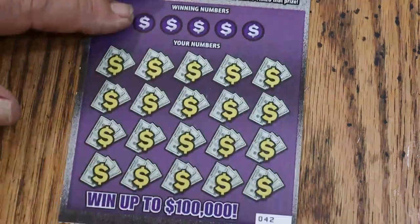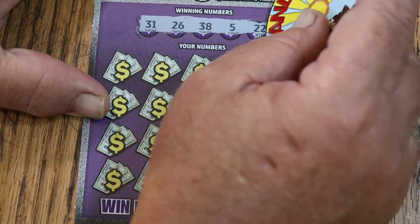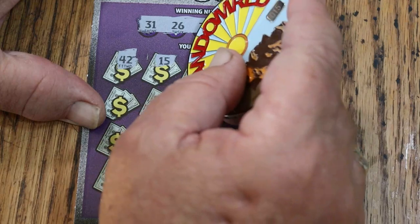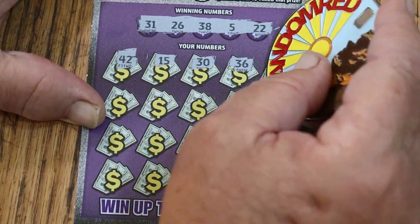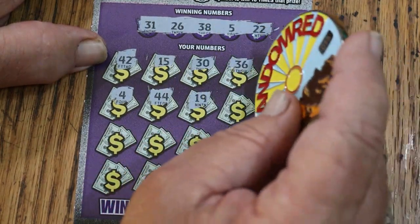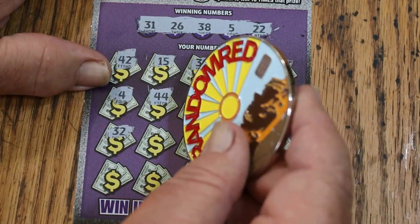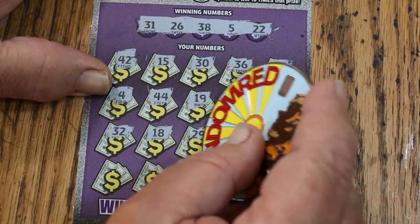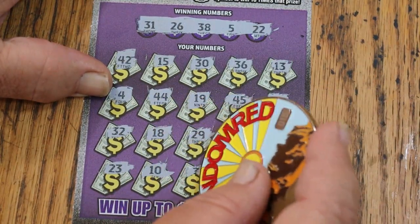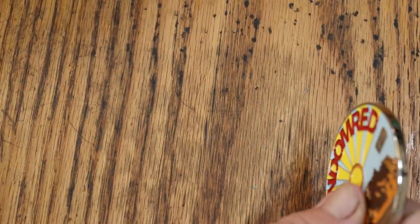Starting with ticket 42. The coin works well on this one. Winning numbers: 31, 26, 38, 5, and 22. My numbers: 42, 15, 30, 36, 13, 4, 44 club, 19, 45, 27. Random's 32, 18, 29. LV's 8, 12, 23, 10, 3, 35, and 47. Nothing on the first one. 16 tickets, $60 session.